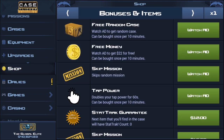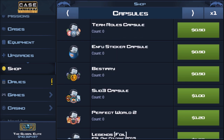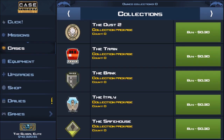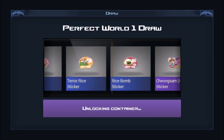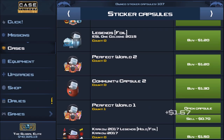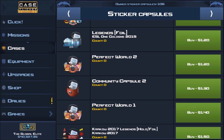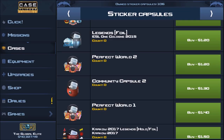I'll show you those right now. I need to slide them first — $500 to use it, better be good. Perfect World capsules, bought three of them. Opening capsules now. This was to commemorate the dropping of CSGO in China — it's called Perfect World over there. I'm not sure why it's called Perfect World, but that's what these stickers are commemorating.